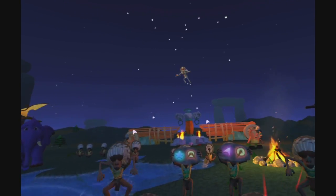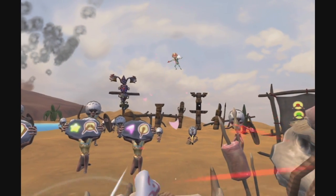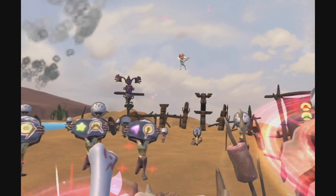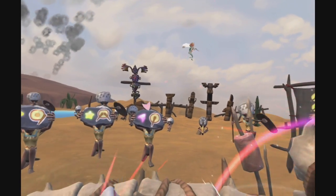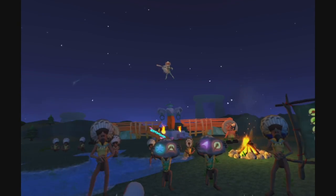So let's dig in, shall we? First up, Happy Drummer VR. Happy Drummer puts you in the midst of an odd little tribe that seems to really enjoy hanging out with flying elephants and playing drums. There is literally zero in the way of a tutorial.